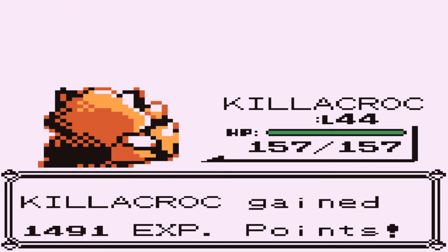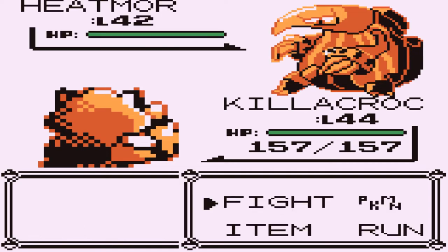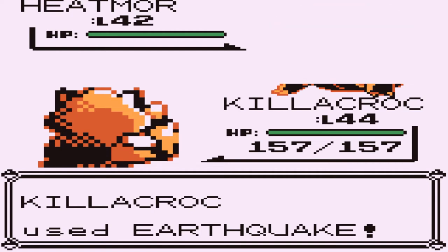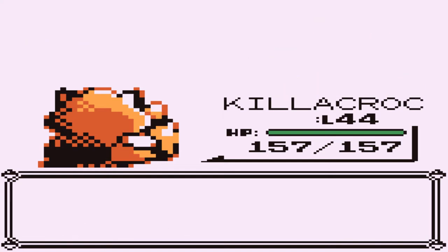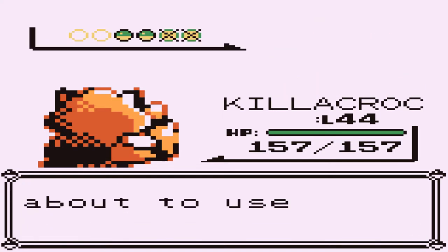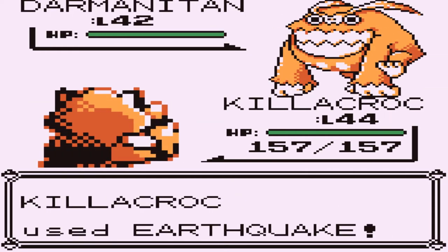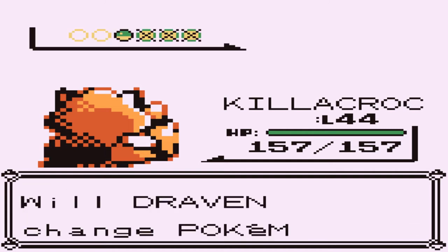It might look like I might not need my other Pokemon here. He's about to come out with a Heatmore. Let's continue on with Killicruc — Earthquake attack for the win. Killicruc does it! Heatmore has been defeated. He's coming out with a Darmanitan. He looks like he's been hopped up on energy drinks. Earthquake attack does it again. Killicruc taking all the experience points. And here we have one more Pokemon — Volcarona.